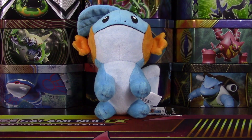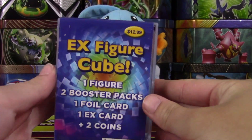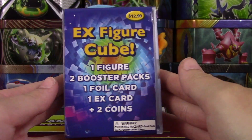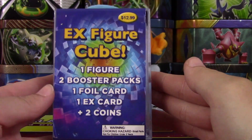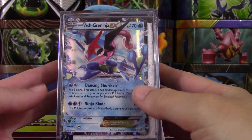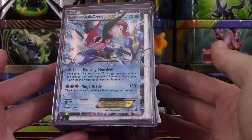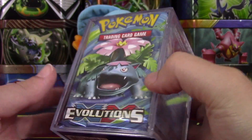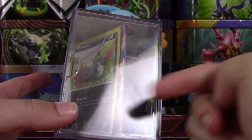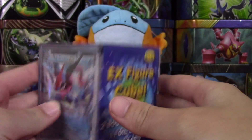Hi guys, Pokey Sisters here. This is Katie, and today I have this EX figure cube to open up. I'm sure you've seen some other PokeTubers opening these lately, but finally found them at our Target. Unfortunately, we didn't get the coolest promo — I've seen some people that have gotten full arts out of these. But we got an Ash Greninja EX. This was the best one there that I saw, and we have an Evolutions pack and a Roaring Skies pack in there, so pretty good sets in my opinion.